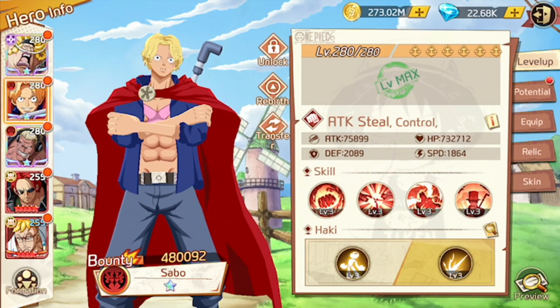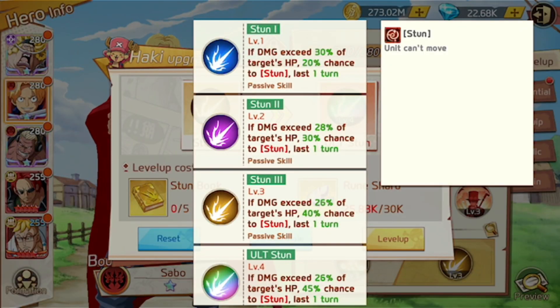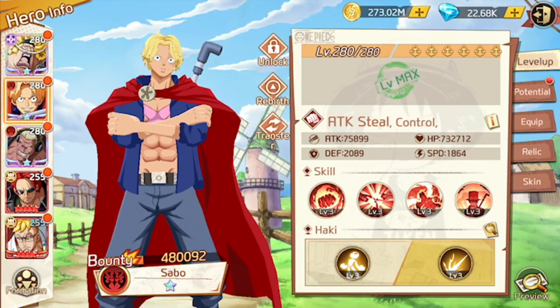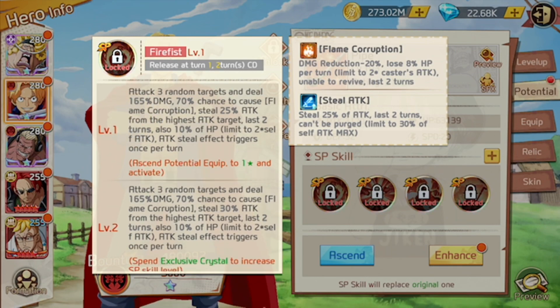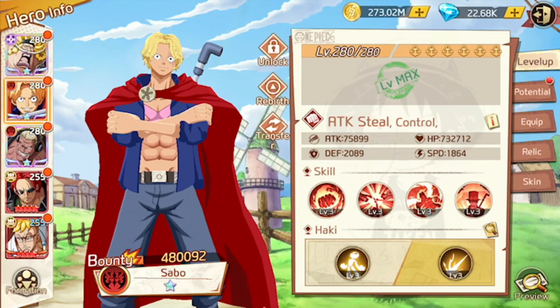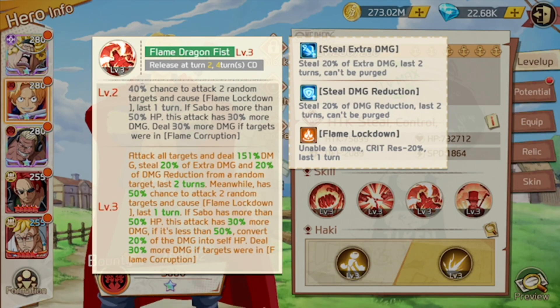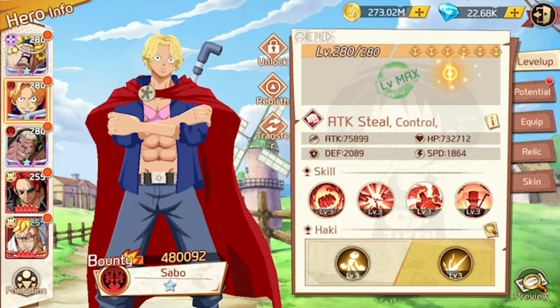For a DPS unit like my Sabo, I mainly focus on Attack and combine that with Crit Damage, which is normally a good relic for all DPS units. What was interesting is I threw a Stun on him because he tends to hit quite hard, especially when he crits. He attacks three random targets, and as you SP that move, he's going to hit really hard and possibly trigger the stun chance — especially his move that attacks all targets and has a chance to do more damage to their HP significantly.